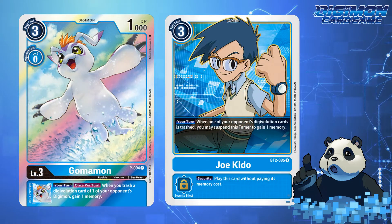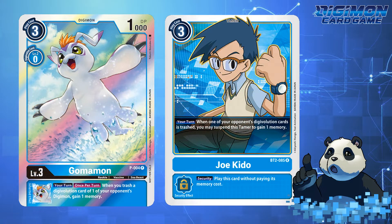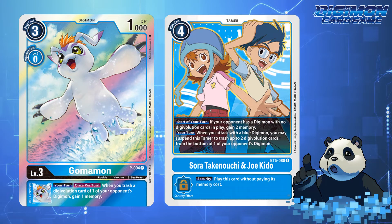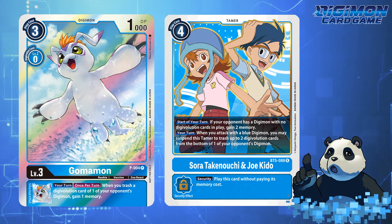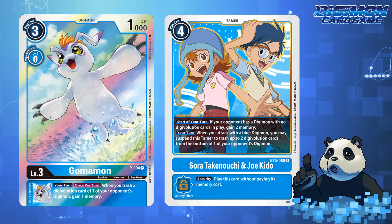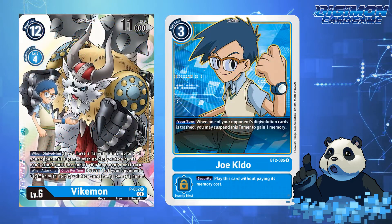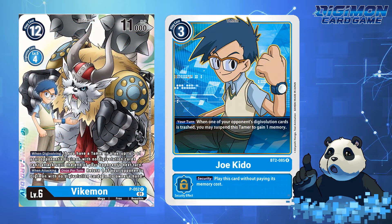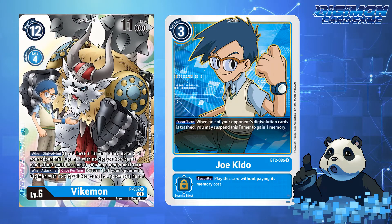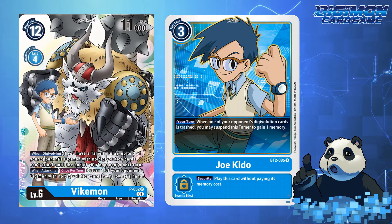Moving to Joe Kido, he's another DigiDestined that does not have a Memory Tamer. That being said, you do get to gain two memory with Sora and Joe if your opponent has a Digimon with no evolution sources. Thankfully, Ikakumon and Zudomon have some Digivolution source strip effects. And even with the new boss monster Vikemon that lets you stun and bounce Digimon back to your opponent's hand, there's no Tamer search and no search for Ikakumon, Zudomon, Vikemon, or Plesiomon.